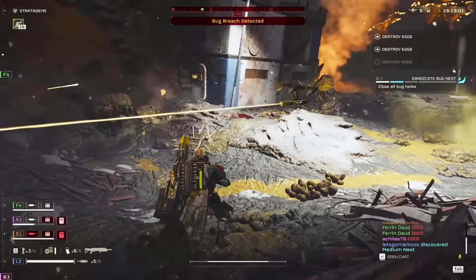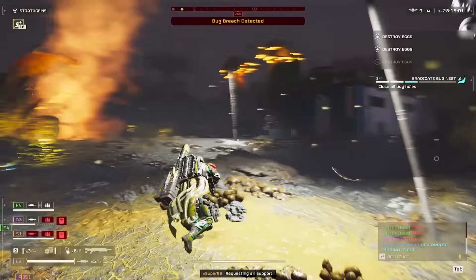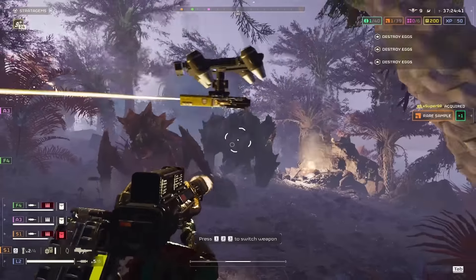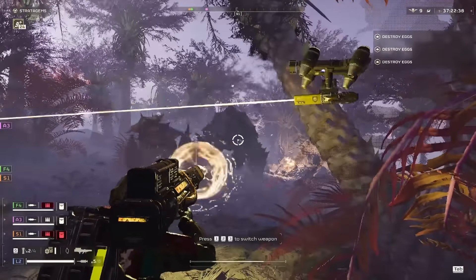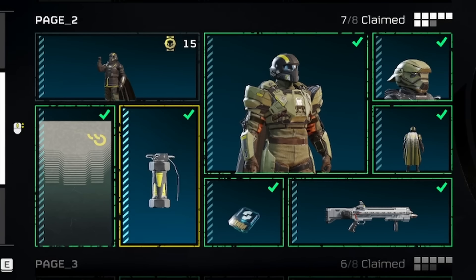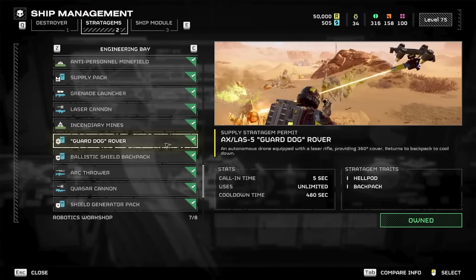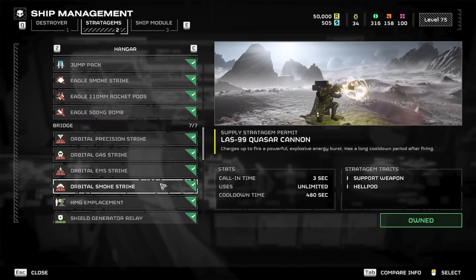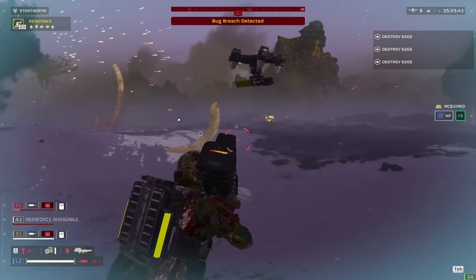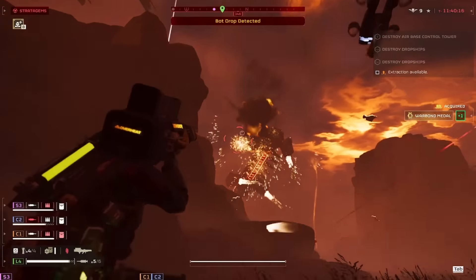Since we have the Eruptor for our primary, we don't need explosive grenades like HE and impact to close out enemy spawners, so we're going to go with the stun grenade. This is very useful when dealing with heavies like hulks and chargers that continually rush towards you. It can be found on page 2 of the Cutting Edge Premium Warbond. Moving on to the last two core equipment pieces for this loadout, we have the Guard Dog Rover and the Quasar Cannon. We'll be using the Quasar Cannon to take down heavies that we've stunned with our stun grenade, as well as bile titans, tanks, dropships, gunships, and factory striders.